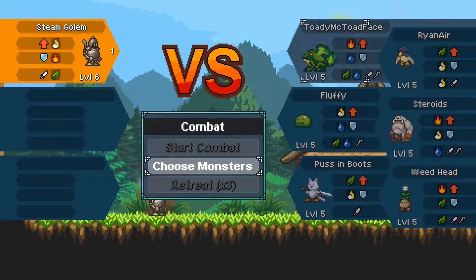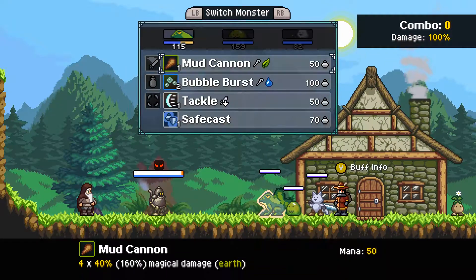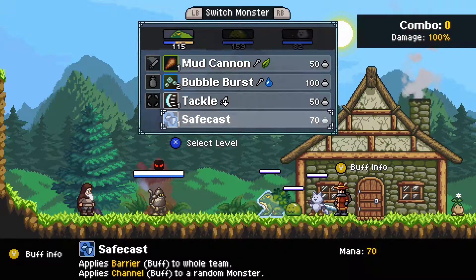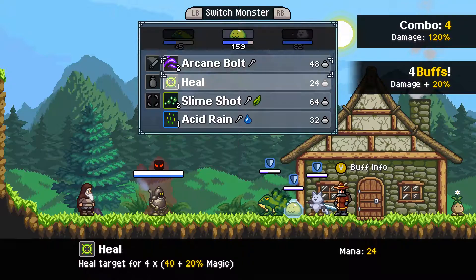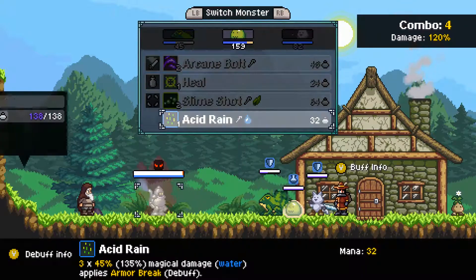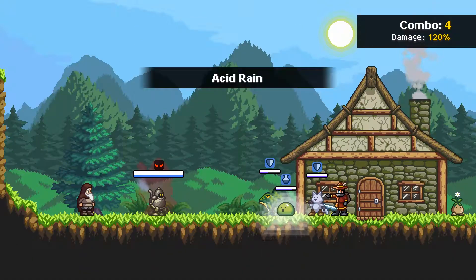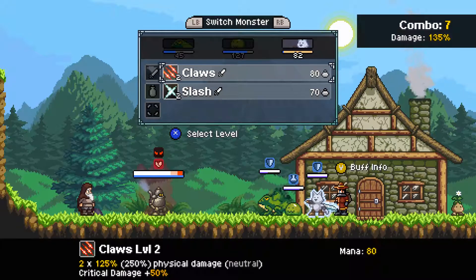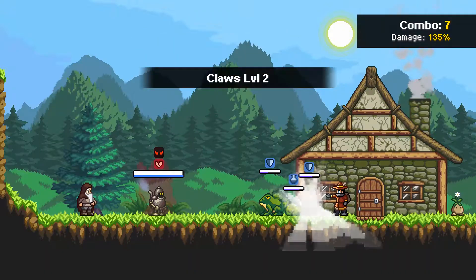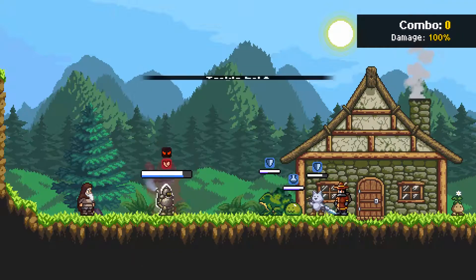We're going to go for the safe cast straight away — we need a barrier against this guy, I'm guessing. And I'm going to go Acid Rain just to see if we can get this armor break debuff on him. God, he has a lot of health — look at that. Break his armor. Nice. Fluffy has the healing abilities as well, which we may need for definite. We're going to go for the claws — crit damage as well, hopefully. Boom, there's a big crit there. Here comes his attack. Not too bad.